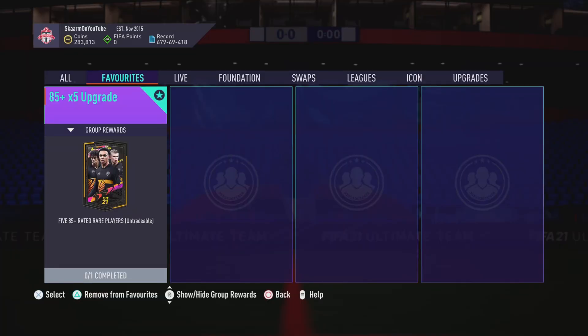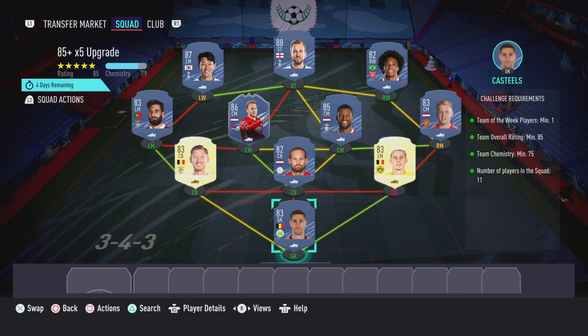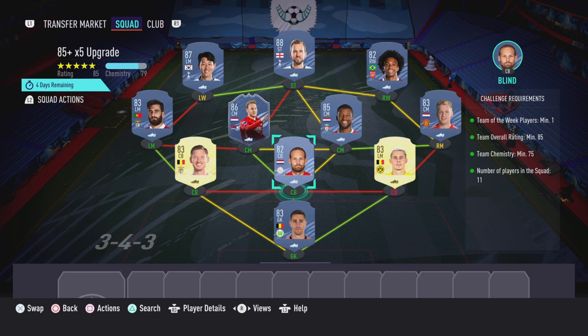What is up guys, it is Skarm, and for today's video I'm going to be completing the 85-plus times 5 upgrade SBC pack. This will be untradable, so keep that in mind. This SBC is going to cost 210,000 coins to complete. No loyalty is required — as you can see, even though the right center back and left center back do have loyalty, it does not affect this SBC whatsoever. Here are the players I used.